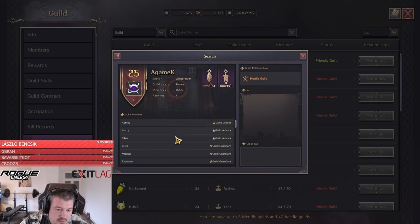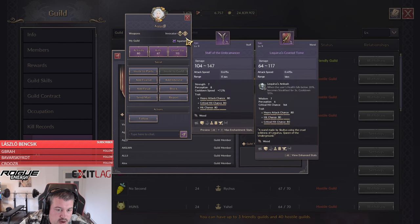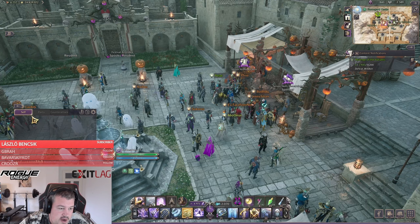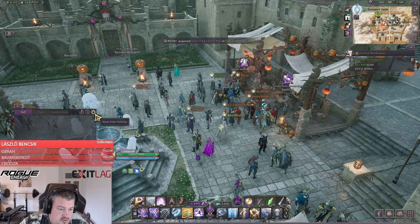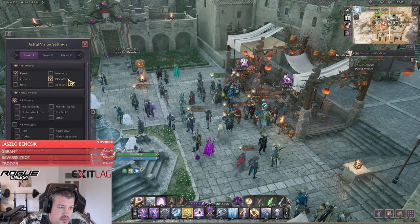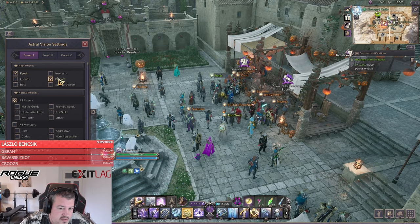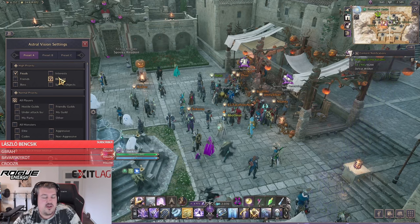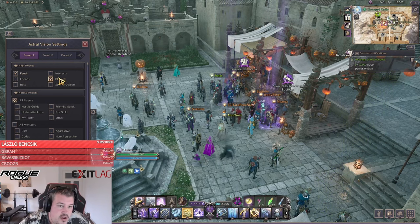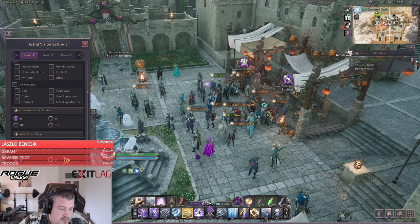The next thing we'll use is the Block system. For example, I found a healer and I block that person. Then in the Astral Vision settings, choose 'Only Show Feuds and Blocked People.' This means you'll see all the damage dealers from your feud list, and you can select healers separately if needed, then choose based on the enemy's health — prioritizing whoever you're more likely to get a kill on.